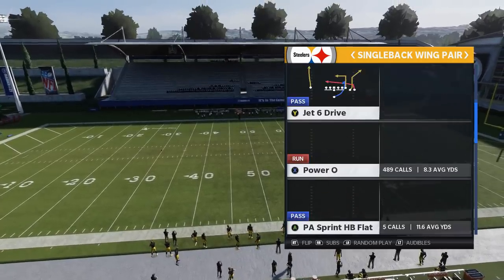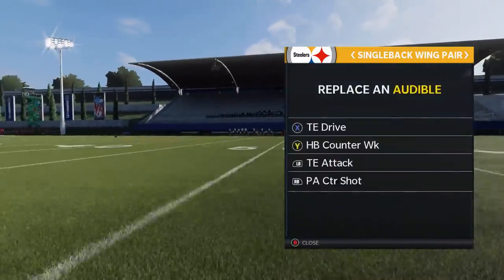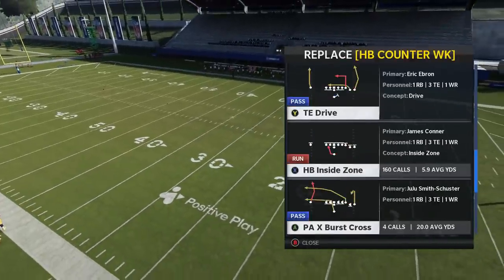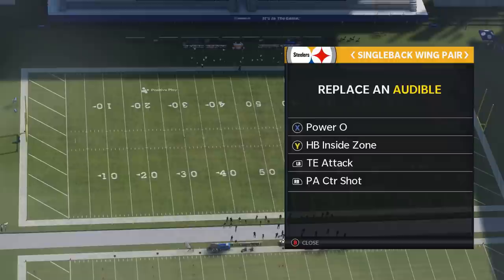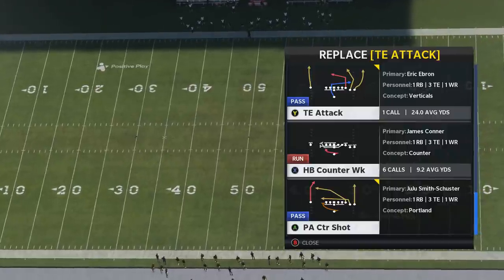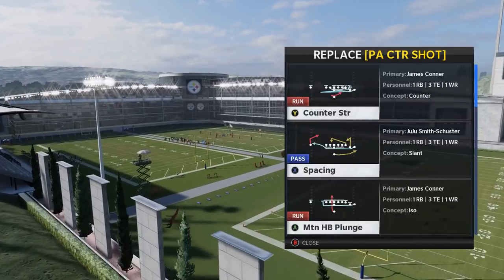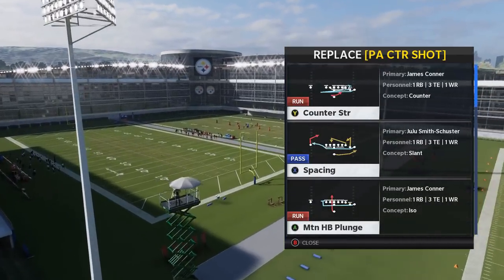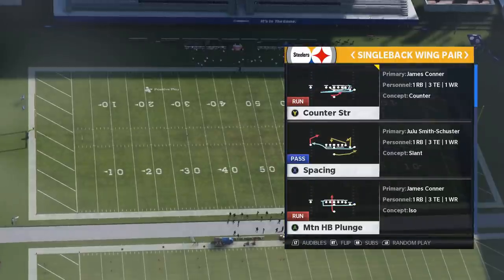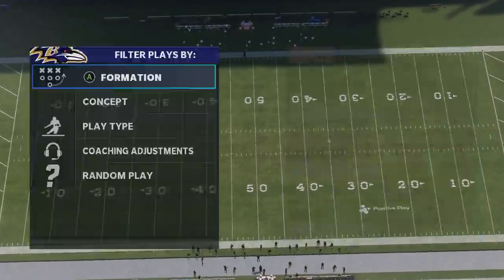I'm going to focus on the run plays to start this video. We have really three main run plays — I'll go ahead and put them in my audibles. Number one would definitely be the Power O, that's my favorite. The most commonly used one is going to be the halfback inside zone. You can see we're really attacking both sides of the field with those plays, although those plays can be run to both sides. And then the third play would be the counter weak — that's one I didn't show in a previous video, and it's also one of the better ones. I'll also add the counter strong, though that's probably the one I'll use the least. And then the last play I'll just pick the motion plunge because it's there. But the top three plays are the ones I mentioned.